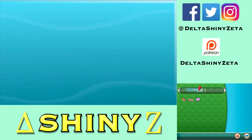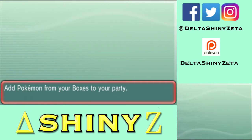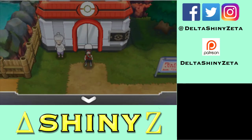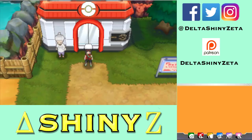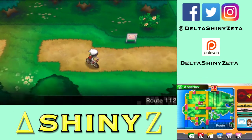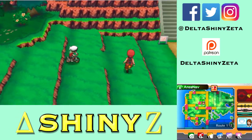Oh no, I left a Makuhita in the Daycare to the west of Mauville — I'm an idiot. Can Zigzagoon learn Strength? Wait, yes it can. Could Zigzagoon learn Strength in Gen 3? Maybe it got nerfed because it was too much of an HM slave — in Gen 3 it learned Cut, Rock Smash, Surf, Strength. So Zigzagoon learned Strength. All right, he learned Strength.